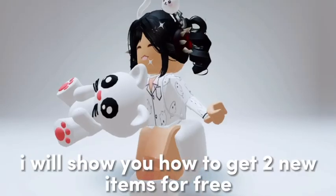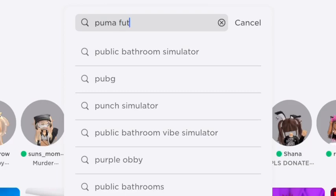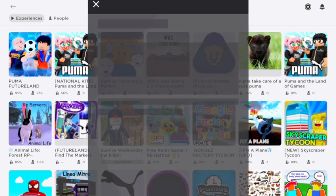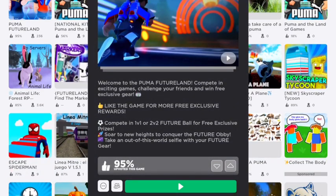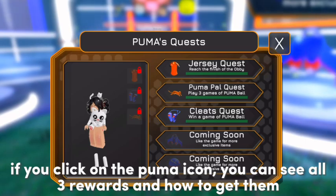Hi guys, I will show you how to get two new items for free. If you click on the Puma icon, you can see all three rewards and how to get them.